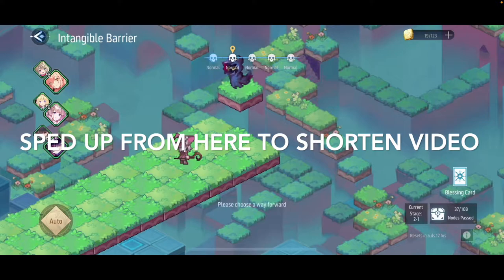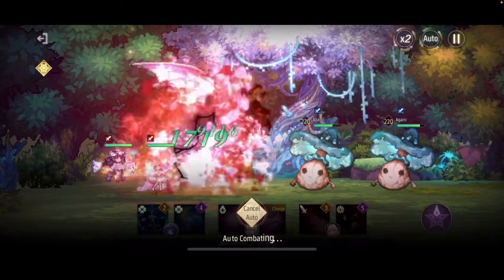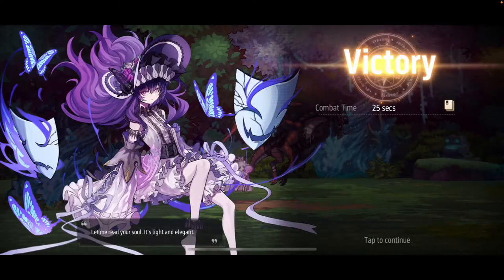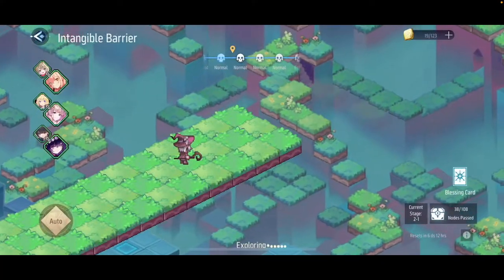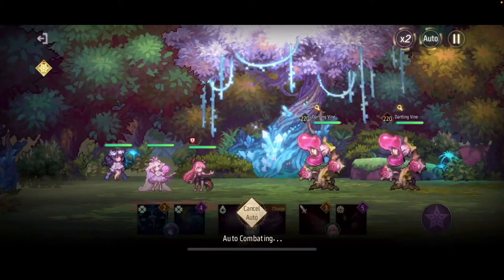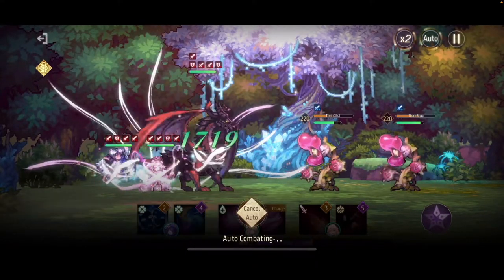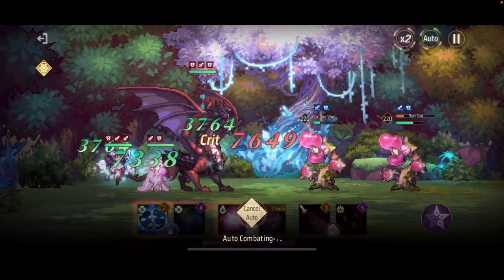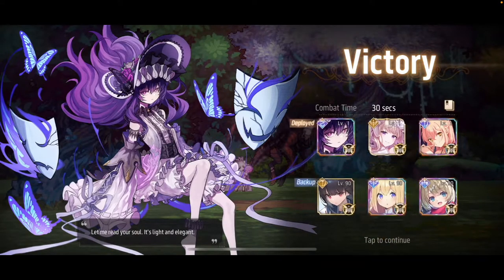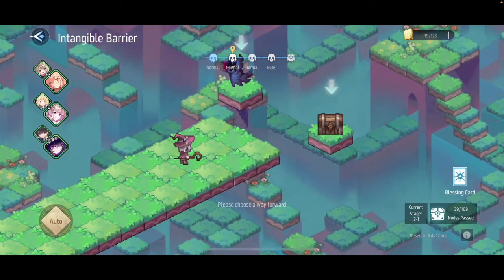Every once in a while you are given a choice on how to proceed, and it is usually pick one of two options. When faced with this choice, here is the order of your priority. Elite mobs should always be chosen over any other option when they are presented to you. This is because they give the most rewards and they also give you a blessing which enhances your team for the rest of the tower. Ornate chests are the next priority — if there are no elite mobs, this is your next best choice. These chests just give rewards. Regular monsters are the next best thing if neither elite mobs nor ornate chests are given as options.